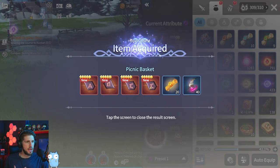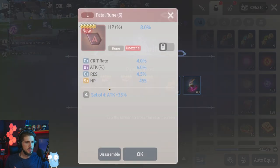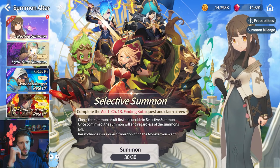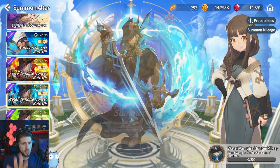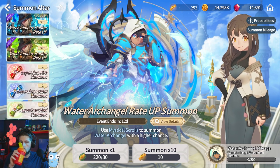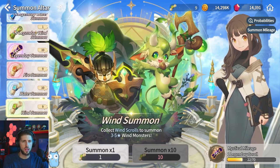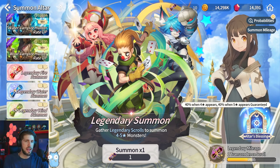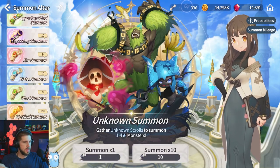The runes from the baskets aren't particularly great — I'm being too picky thinking about my main account. Alright, heading to the summon session. We still have the selective summon and Light/Dark pulls. By the way, if you're on your main account, summon for Ariel — he's really really good. I'm hoping I can get enough scrolls to summon for Water Archangel. Today we've got 250 Mystical Scrolls, elementals, 10 Legendaries, and four Light and Dark scrolls. Let's start!